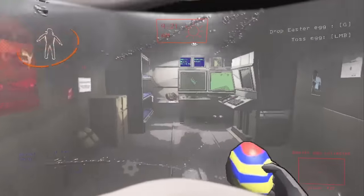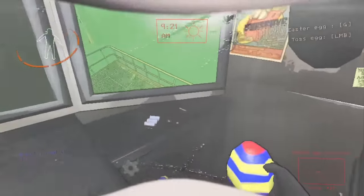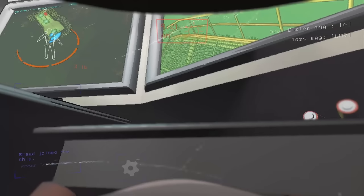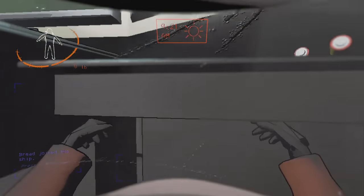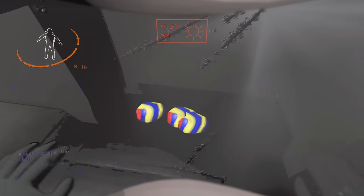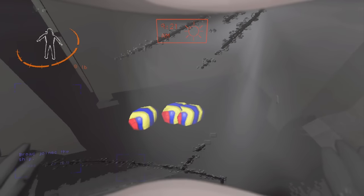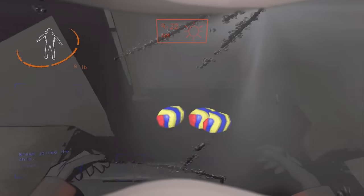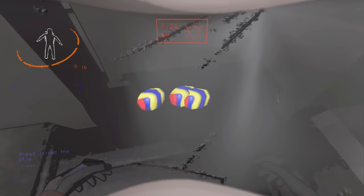What you're doing for this trick is you're gonna take your Easter egg, come over to this desk here, get as close as you can to the desk, put your hand inside the desk, and drop it. As you can see, if you did it right, it first of all won't explode, and second of all you won't be able to pick it up. This is because it's not actually registered as existing. If you did it right, you'll see that you won't be able to pick it up and it definitely wouldn't have exploded.